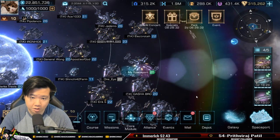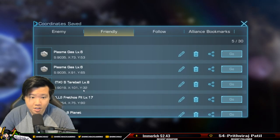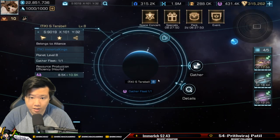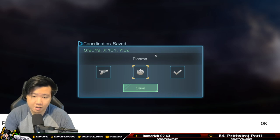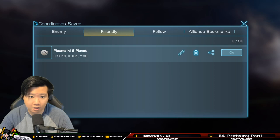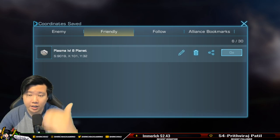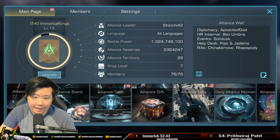Go into the star system and then go into Favorites — I've already added some. For example this is a level 8 platform, and you can label it whatever you want, like 'Plasma Level 8 Planet.' Save it, and next time you can click it and go directly to that planet without searching through the alliance tab. Use your bookmarks and save coordinates — it will really save you a lot of time.